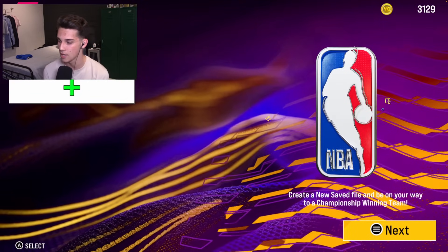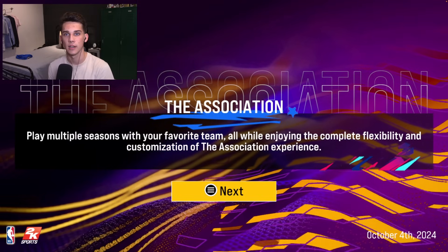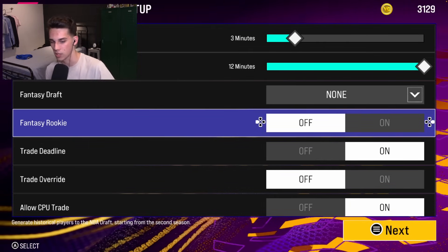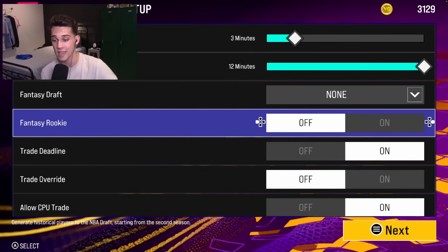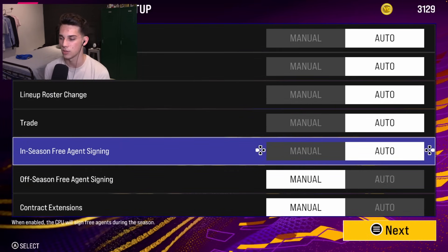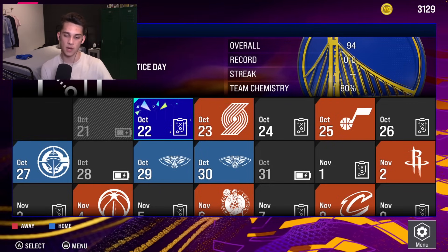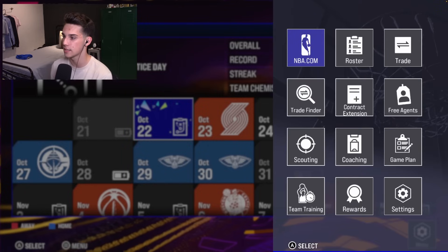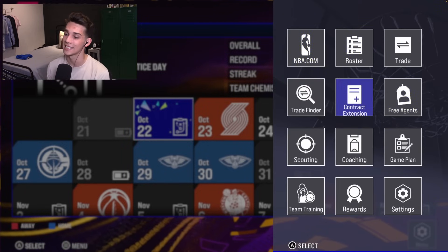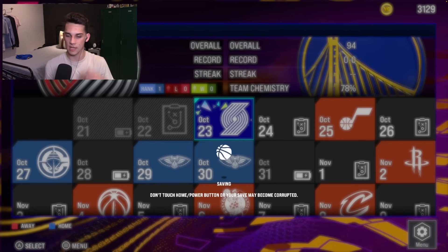Hopping into Association mode and making a new one. I love how they make it look different every year — they went with a darker look this year. They have a new thing called Fantasy Rookie, which generates historical players into the NBA draft starting from the second season. I'm loving the UI and how they're optimizing for controller. We've got NBA.com, roster, trade, free agents, contract extensions, trade finder, scouting, coaching, game plan, settings, rewards, and team training. Let's see what SimCast Live looks like.